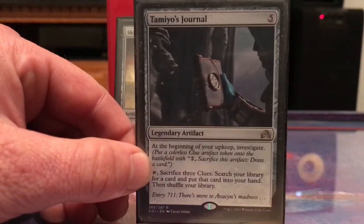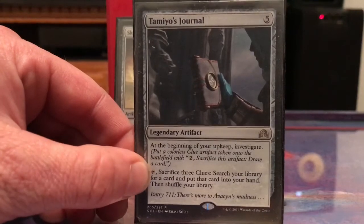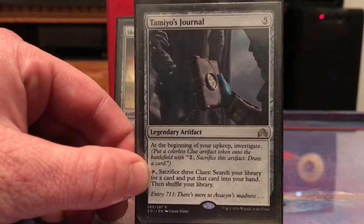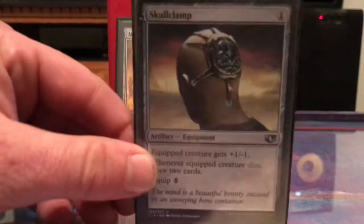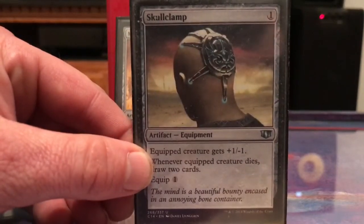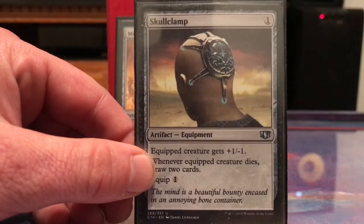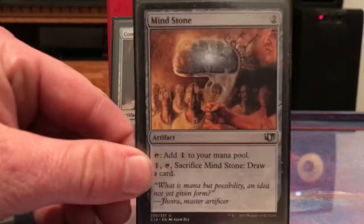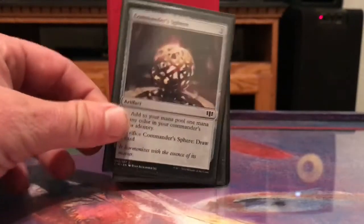Tamiyo's Journal makes clue artifact tokens, which is good, and if I get three clues I can sacrifice them to go find something specific in my library. Skullclamp: I've got a lot of 1/1 creatures coming onto the battlefield, so I can use Skullclamp for card draw.